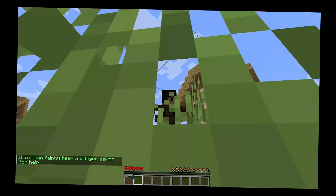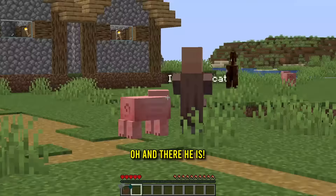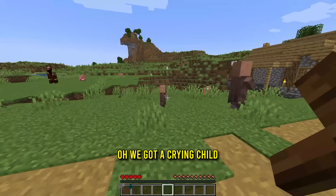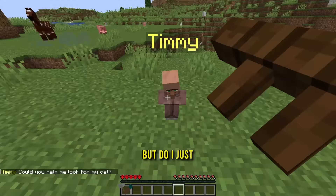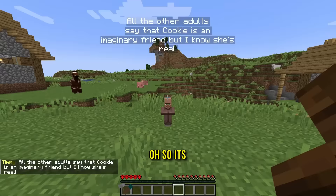You can faintly hear a villager asking for help. Let's try to help some people. How's it going, horse? I'm literally a fence now. Oh, and there he is! I miss my cat! Come back, Cookie! Oh, we got a crying child. Can you help me look for my cat? All the other adults say that Cookie is an imaginary friend, but I know she's real. Oh, so it's not a real cat — well, it's a real cat. We can make it real.